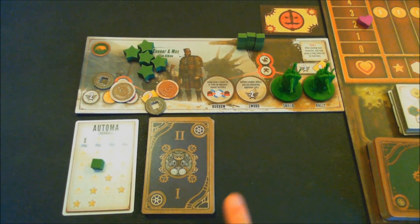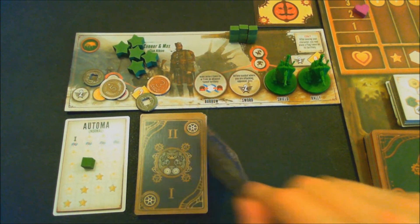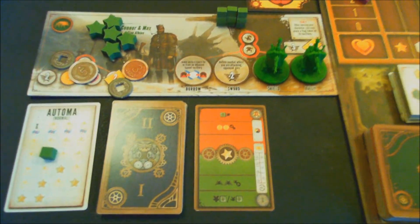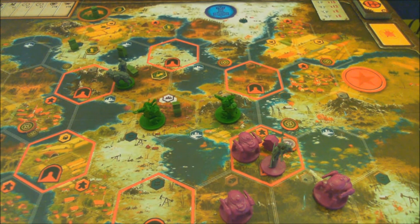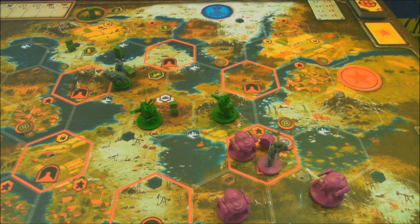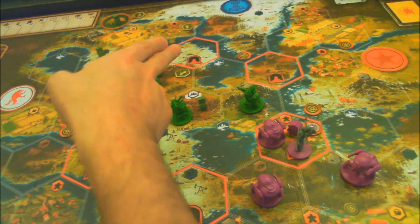The Automa deck has been combined and shuffled, flipped over so two is on top. We now start reading the red section of the cards in the second half. He wants to move a mech, but there's no mech in his home base, so we choose the closest one. Counting distances: one mech is four away and another is five away, so we pick the four-away mech.